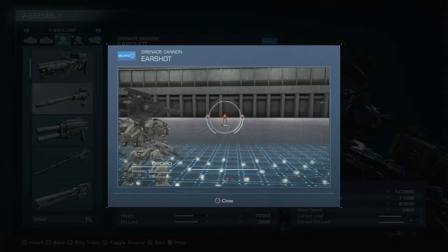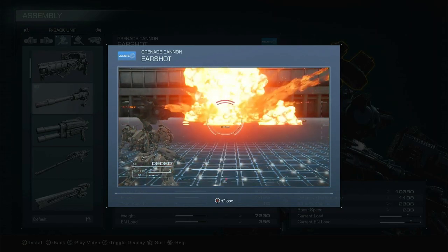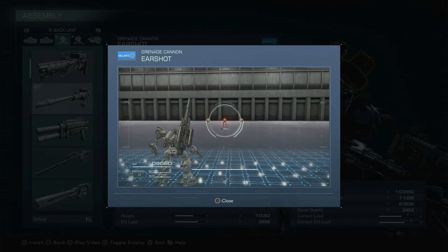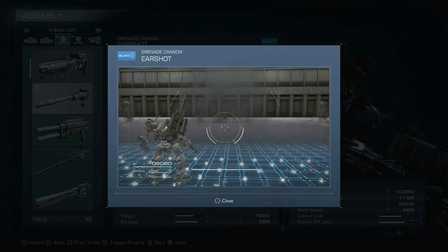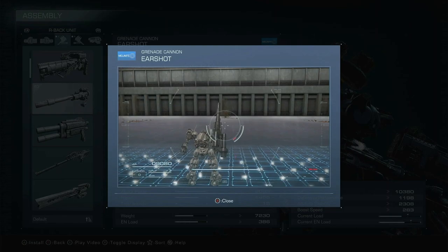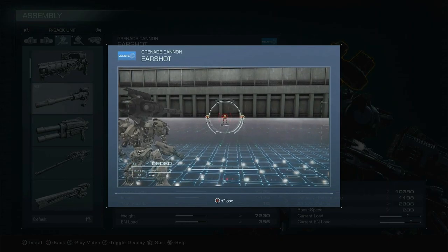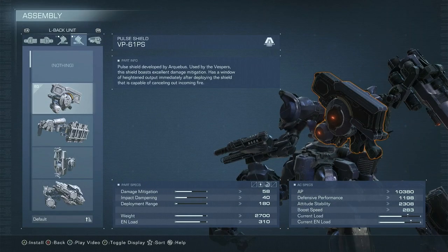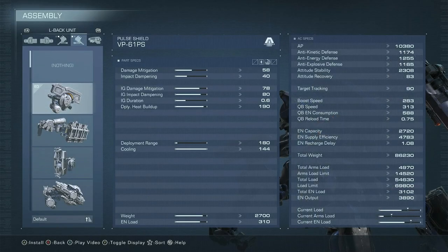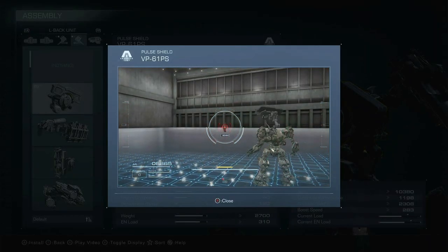For shoulder mounts, we have the Earshot Grenade Cannon — a very strong cannon with high stagger and damage, very nice on direct hit, nearly melting most opponents. You might be able to one-tap some lightweights if you stagger them before firing. It's worth jumping up to get that ground blast radius, or wait until you're near a wall. Firing it raw, chances are it'll just be dodged. Very heavy, very slow reload, but devastating in terms of damage. Lastly, we have the VP-61PS Pulse Shield, a very solid shield for parrying overall.